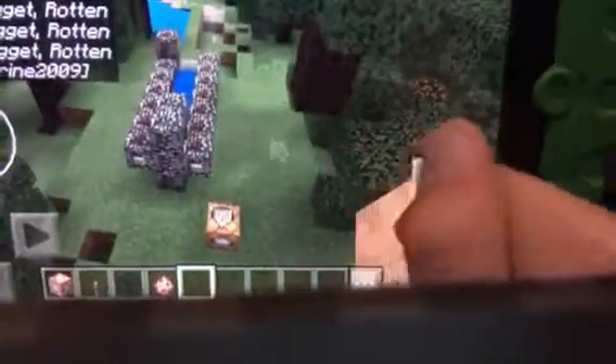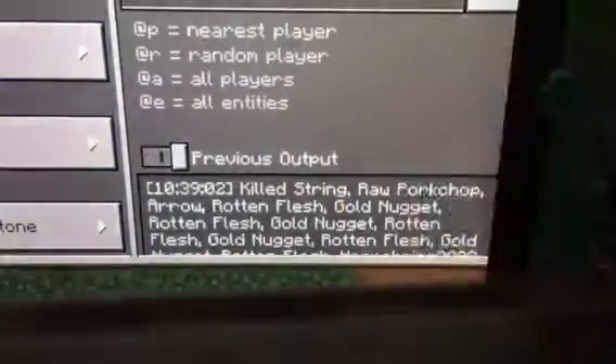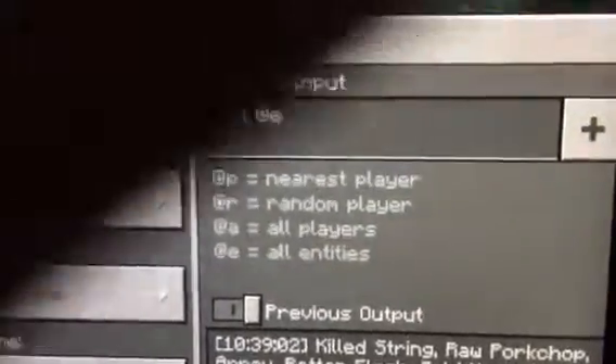Now let's make flying fire. First, I need to kill all the monsters. This command block I have here kills everything — slash kill at-e. Let's run it: three, two, one. There, they're killed.